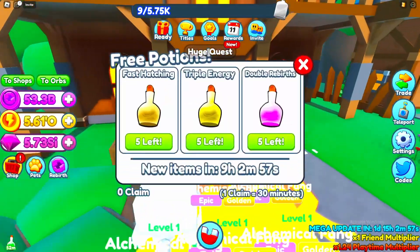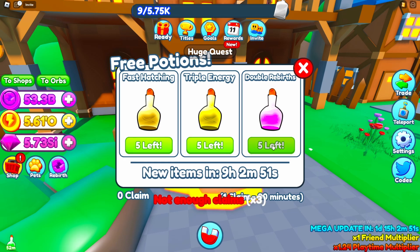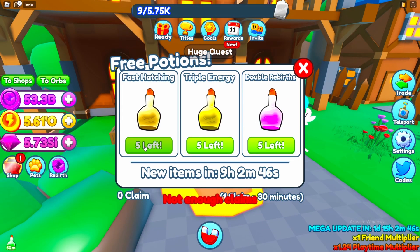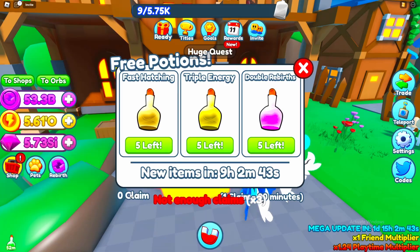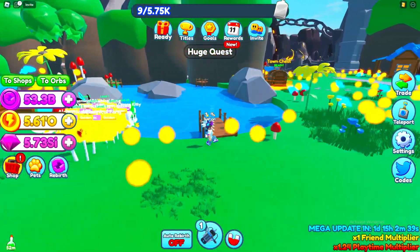There's a boost shop here — let me check it out. It says not enough claims. It says five left but I can't claim it. Oh, I don't have any claims on the bottom. That was a little bit confusing. So is that it for this area? I'm just trying to see if we missed anything new.